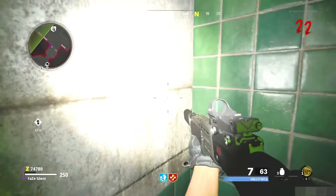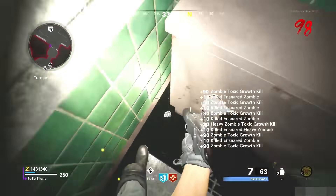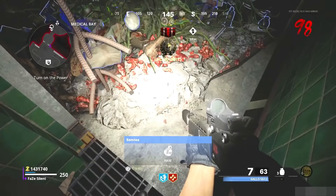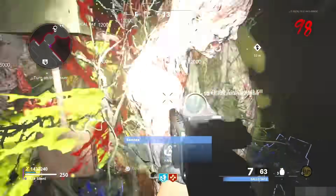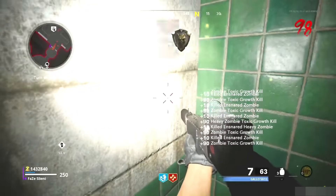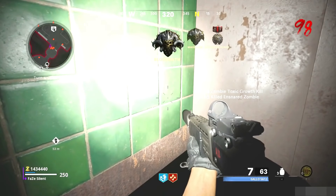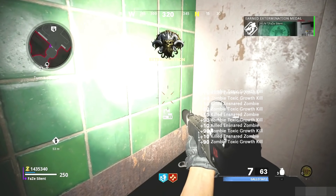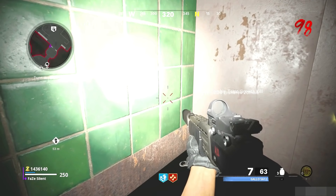To make sure you don't get pushed out of the glitch, go all the way into the corner slowly until you get pushed up a little. When all the zombies are properly lined up and piled up in front of you, just face the corner again and then prone down. From here you're good to go and you're fully in an AFK tier skip and round skip glitch.